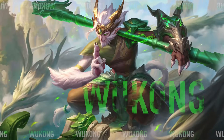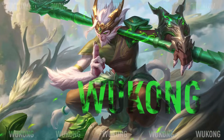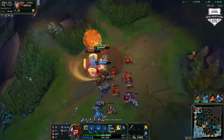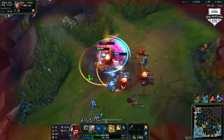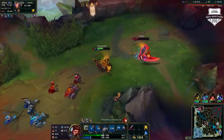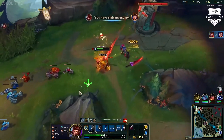The next early game champion we can recommend is Wukong. He's a strong laner and skirmisher and has some insane all-in potential. You can force your opponent to overextend and then get in an early kill with ease, thanks to his strong in-lane trading due to the high amounts of damage he can deal.